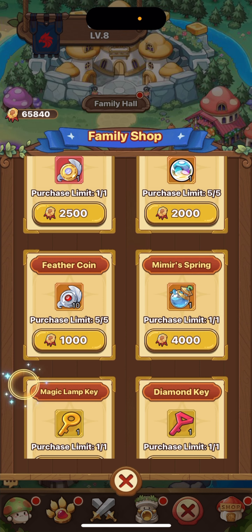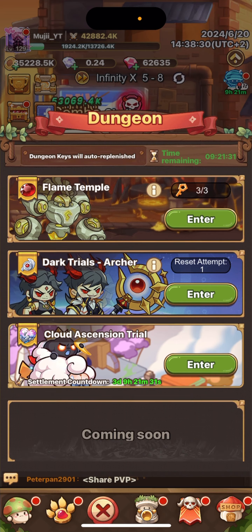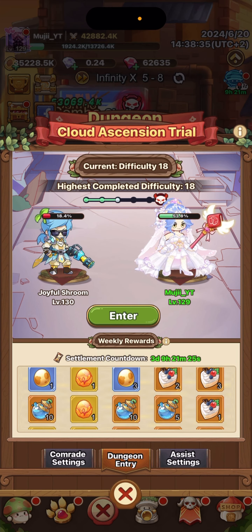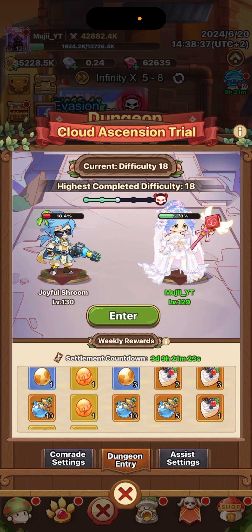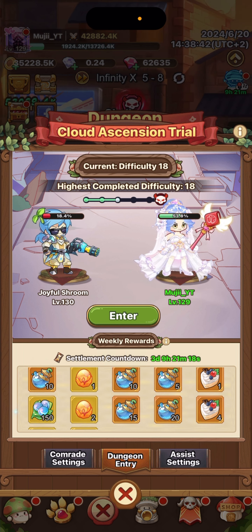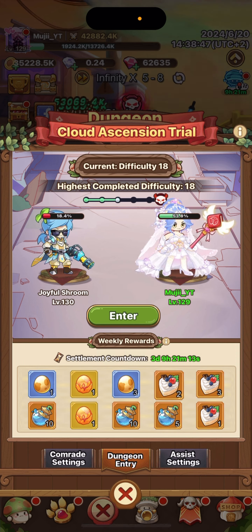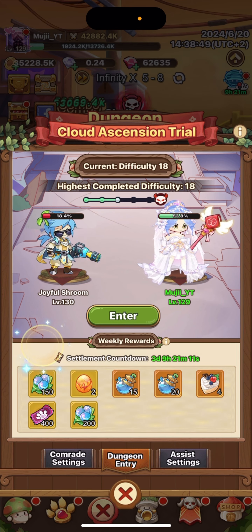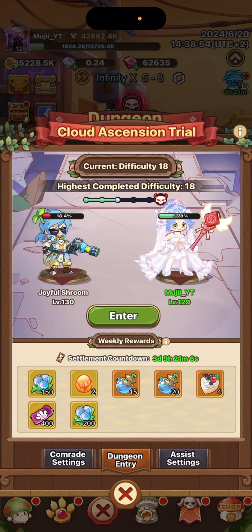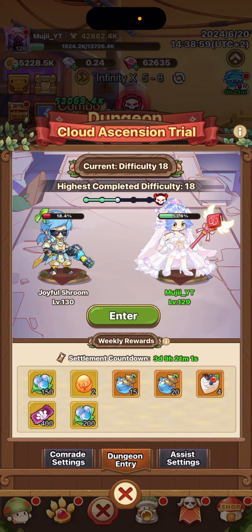You can also buy Uku Fruit and Mimir Spring in your Family Shop. Then there's the dungeon — it's challenging but manageable. You can gain eggs, cakes, Mimir Spring, and Uku Fruit there. Those are probably the best things to go for, since we don't know the full extent of the power these pets can have.